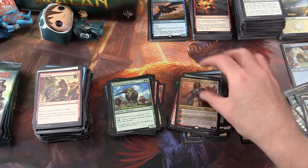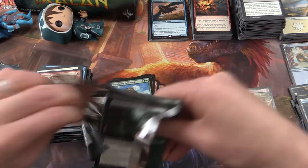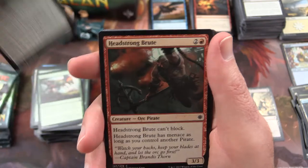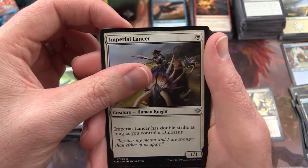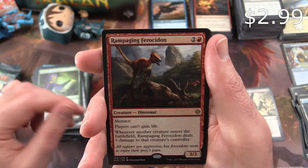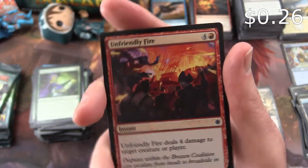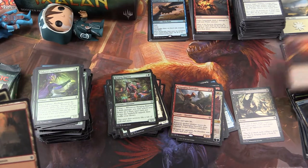I'll just put all the Mythics in that pile. Excellent box so far. Next up: Mark of the Vampire, Spike-Tailed Ceratops, Pirate's Prize, Ancient Brontodon, Pounce, Prying Blade, Headstrong Brute, Kinjalli's Caller, Tishana's Wayfinder. Imperial Lancer is the uncommon, Unclaimed Territory, Ranging Raptors. Rampaging Ferocidon is the rare — tricked again! And a foil Unfriendly Fire — very cool, foils!